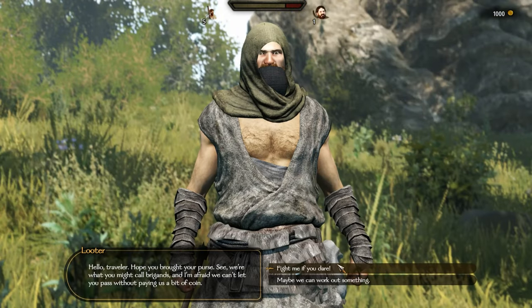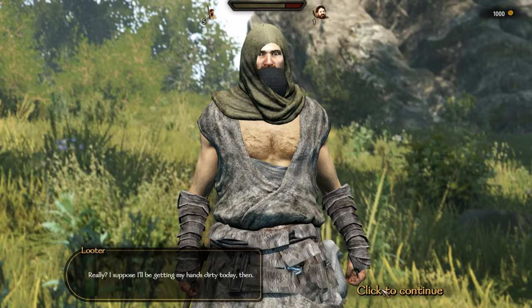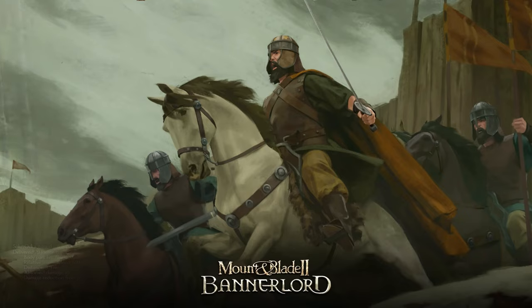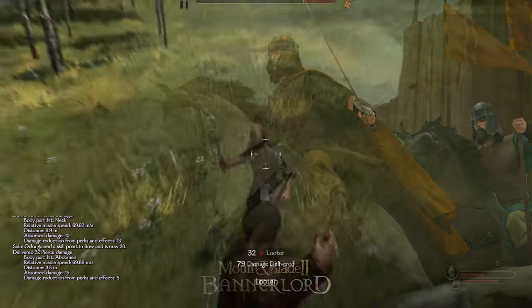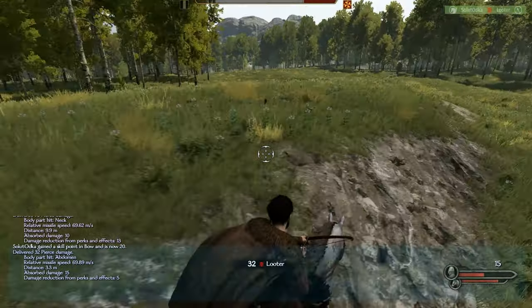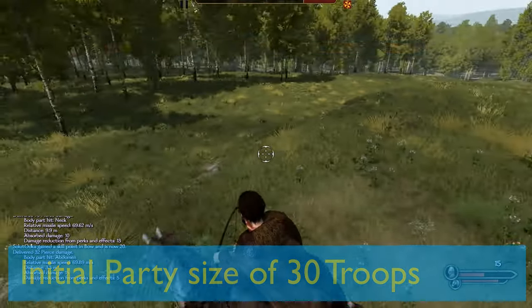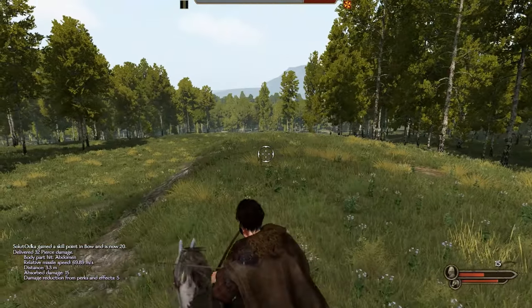For your initial party strength, to be able to fend off bandits, unlock some quests, and grow to the minimum critical size where you can afford to lose units, you need to target a decent party size of around 30 troops minimum. An easy, cheap goal is to target two-thirds melee and one-third ranged.